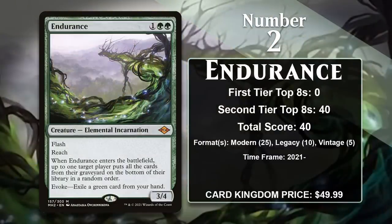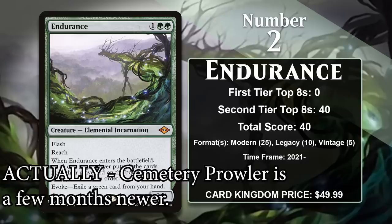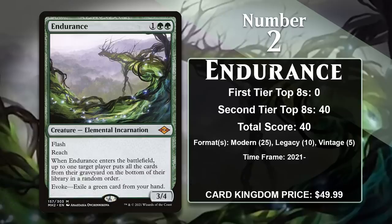At number 2, it's Endurance. This is the newest card on the list, but it's already at number 2, and in the long run it's going to end up at number 1. This card is very pushed, as are the other incarnations from Modern Horizons 2. This 3-mana 3/4 comes with Flash and Reach, and an enter-the-battlefield ability that allows you to put a player's graveyard on the bottom of their library in a random order. It also comes with Evoke, which gives you the option of exiling a green card to put it into play for free, but it immediately sacrifices itself — so you're mostly paying for the ETB ability, but you can do it at instant speed for 0 mana, and that's a big deal. Endurance has never been legal in Standard or Historic because it's from a Modern Horizons set, but graveyard decks are a real presence in Modern, Legacy, and Vintage, so it's not too surprising that this has already seen so much play. It's basically a staple in green decks in Modern at this point, but it does have points in all three formats.